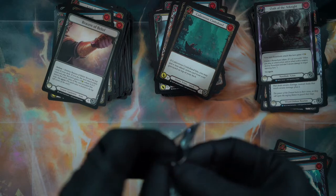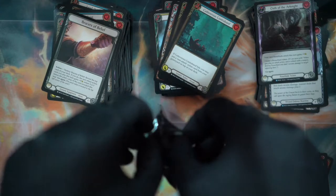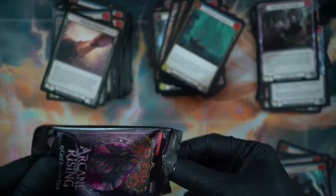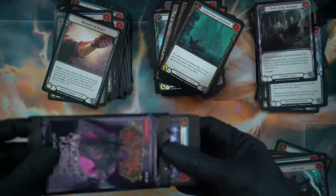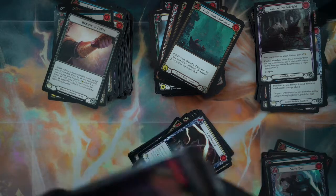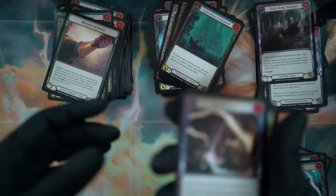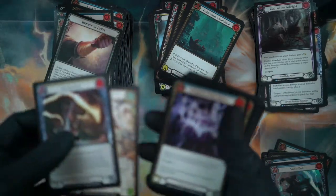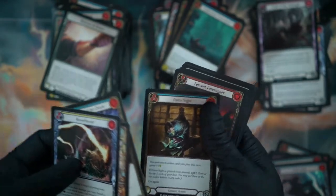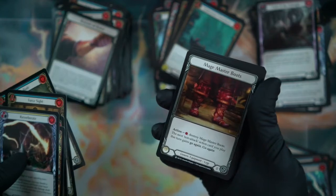I tried to track down a foil first edition version of that card and managed to find an okay condition one — we'll see how it comes when it arrives in the mail. Is it a good card? I think it's a rare. Steelblade Shunt. It's so funny — the unlimited version is selling for like 12 cents, but the first edition was selling for like $14, and the foil first edition was like $33.